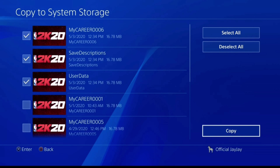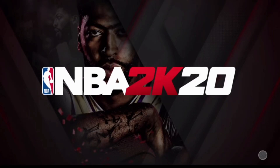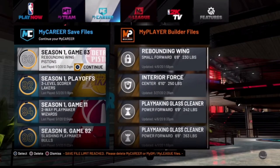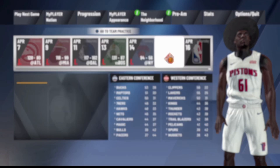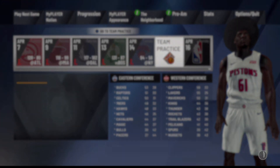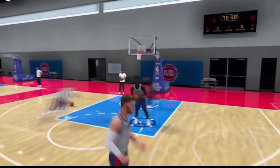Select the very first three files that you see and hit copy. Once you hit copy, reload the game back up. When the game reloads, load in with the player you've been doing the glitch on and it's going to put you back at the save point from the beginning. Now go ahead and do the team practice from your original team. You'll see the badge progress throughout the video — it's legit and you can repeat this over and over.